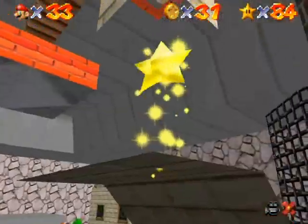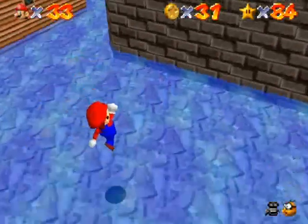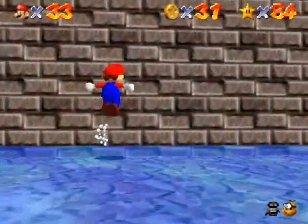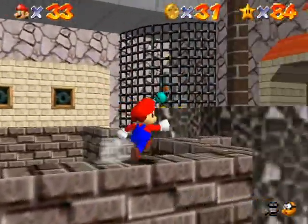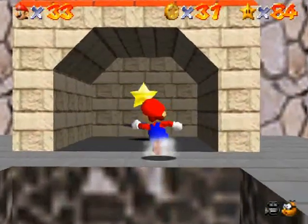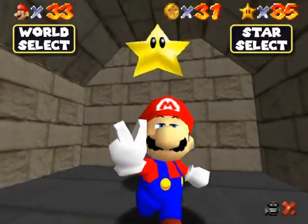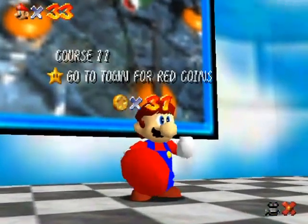There you go. As you can tell, when I pass through that area, the shadow star is right over there. So I'll be able to side-flip up there. I missed the edge, that's okay — still got the star! Yay! Yeah, this takes care of another one.